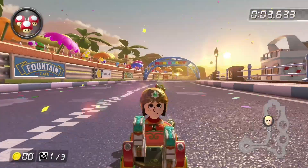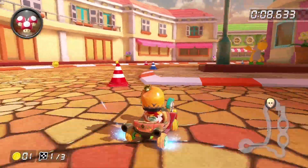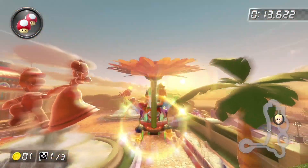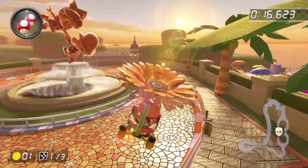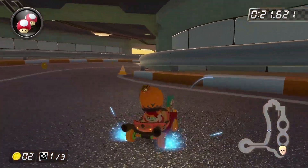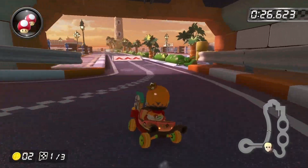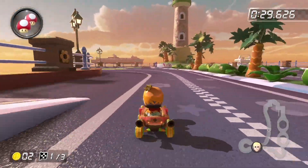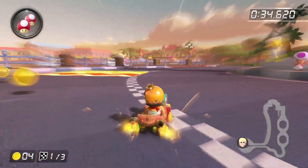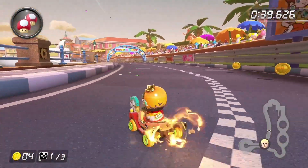As much as it pains a Daisy fan to place her track this low on the list, I can't deny that this track is one of the weakest of the bunch. For a circuit track, it's one of the more memorable ones with its unique lighting and setting. However, it's just that — a circuit track, and we have plenty of those already in the game. Based off its appearance from Mario Kart Tour, not much has changed besides a hang gliding ramp at the stairs shortcut, a trick ramp at the end of the tunnel, and dash panels added around the turn with the lighthouse. I wanted to rank this track above the two city tracks from Tour, but they ultimately just offer more variety. So unfortunately, Daisy Circuit sits at the number seven spot.